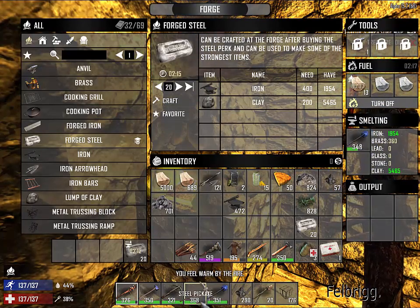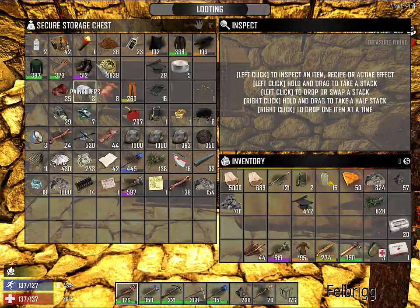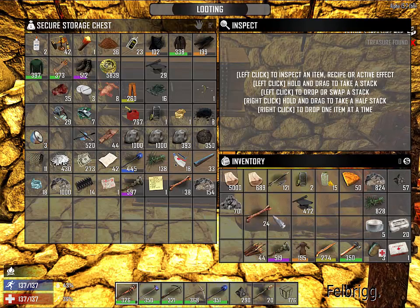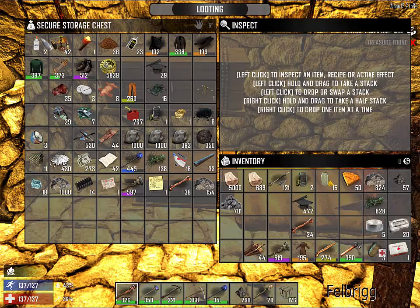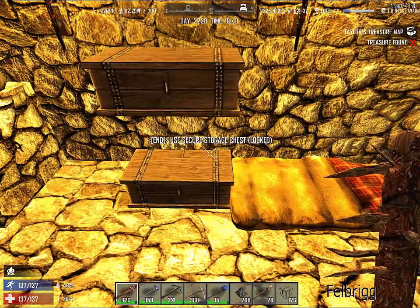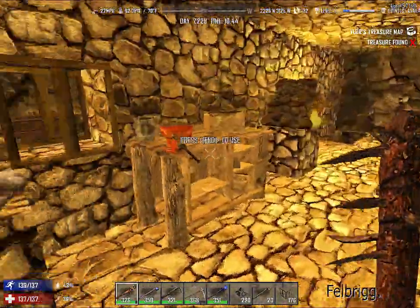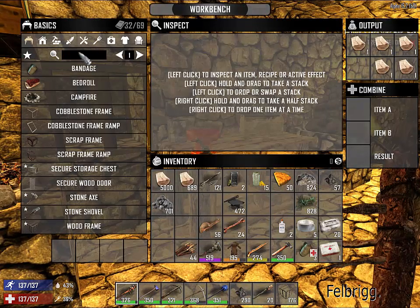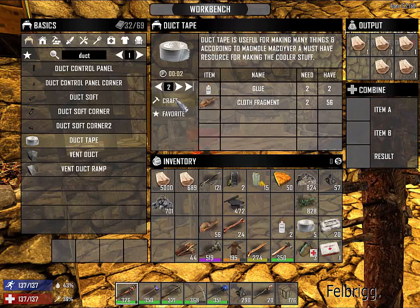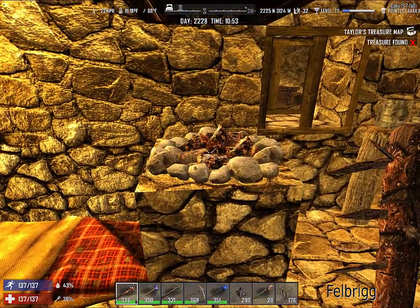I'm melting down my last steel shovel. The next thing I need to worry about is getting 20 duct tape. What duct tape have I got? I have five duct tape — that's not enough. I need to take my bones and make glue. How much glue have I got? I have two glue. I need glue and cloth to make duct tape. I've got a ton of cloth in here so I can make two. I need one glue so I've now got seven — I need 13 more glue.